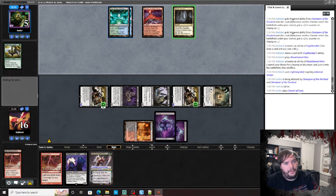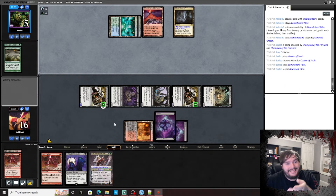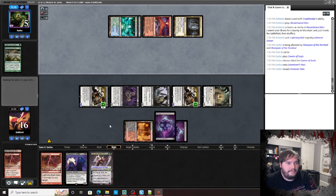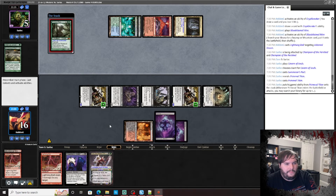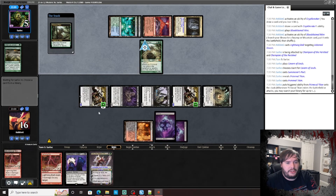One, two, three, four, five, six — he's got the mana for a Titan. No Amulet though, so he doesn't get haste, and I think he has to block — otherwise he's just dead. I don't think a Titan does enough on this board state. Play the Headless Rider, grow him to trade with the Titan — he just takes lethal.